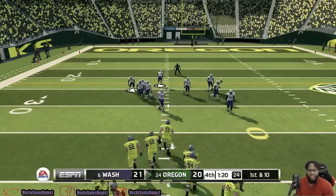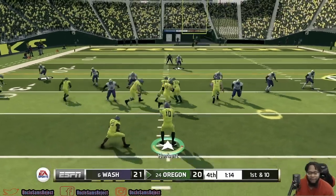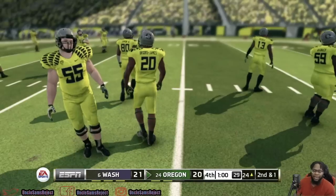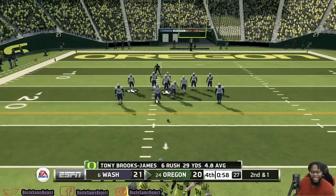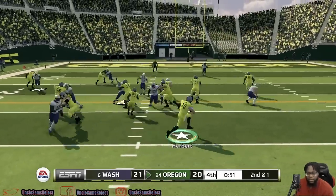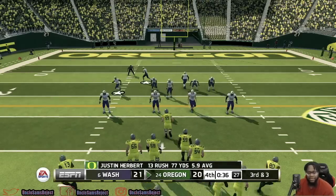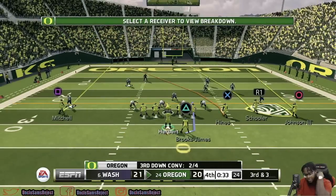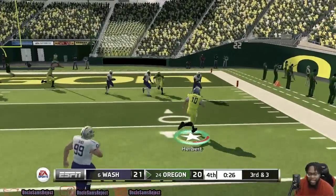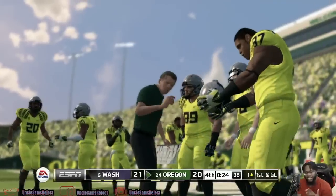Oregon is basically in field goal range. They don't want to work on the clock too much — they want to get their kicker in a comfortable spot. Nice easy read to Brooks-James; he hits a couple people up but falls short of the first. Oregon saves their timeouts. Third and three — Herbert's going to pick this up with his legs; they covered everybody and forgot all about Justin Herbert. He's just short of the end zone — Oregon calls a timeout, they don't want to leave anything to chance.